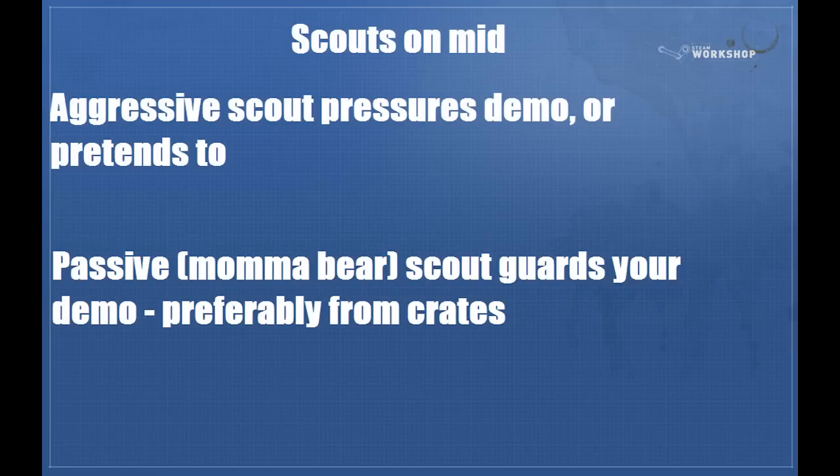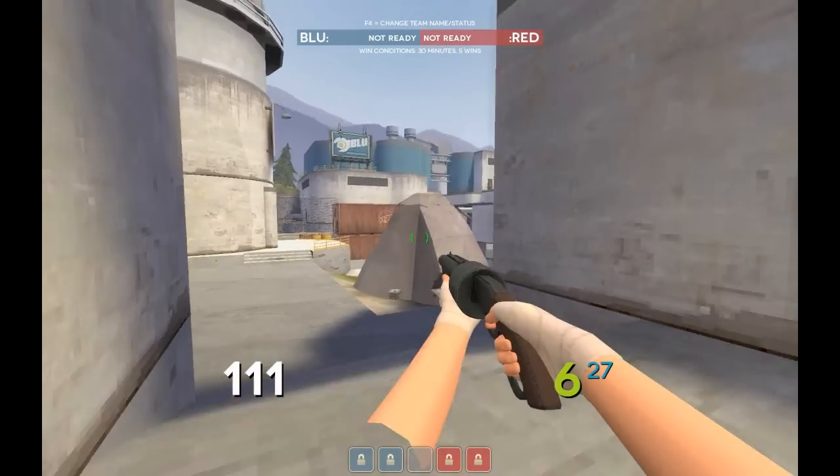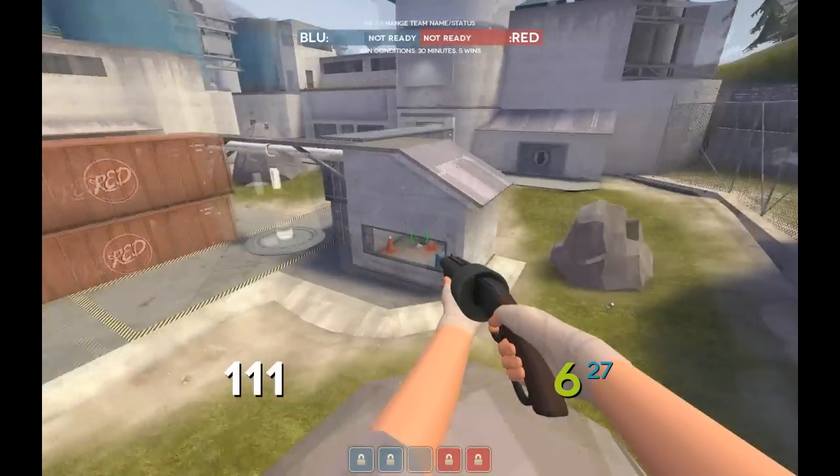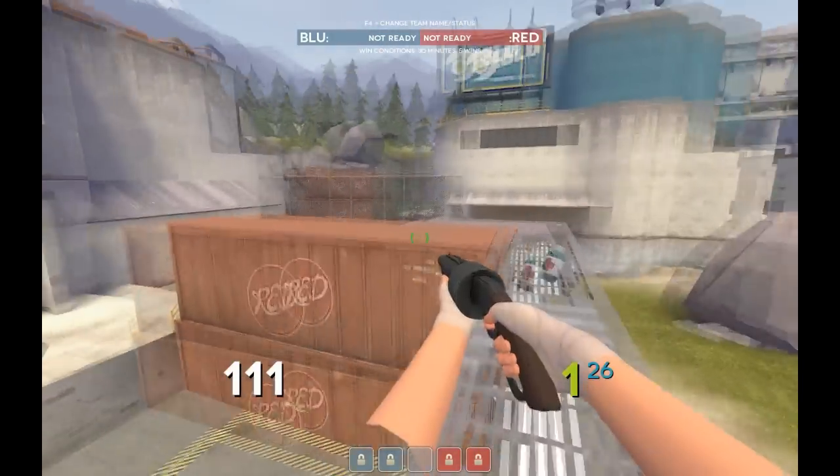Now we'll talk about what each class does, starting with the scouts. You will have an aggressive scout and a passive, aka mama bear, scout. The aggressive scout is essentially going to attempt to pressure the demo or at least pretend to, or pressure their scouts. The passive or mama bear scout is just going to guard your demo — that doesn't mean be really passive, it means that in the event anything attempts to pressure your demo, you're going to get very upset about it and deal with it.